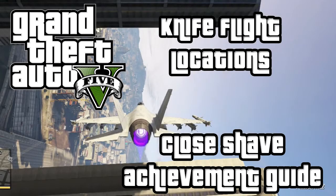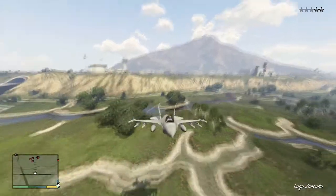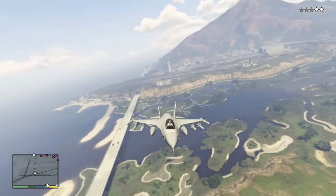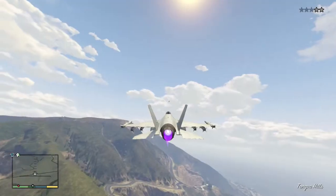Hello everyone and welcome back to another video. This is part two of the Close Shave achievement guide, and we're doing all of the locations for the knife flight challenge, which is to fly between buildings on your side in a jet. The first thing you want to do is grab a jet from Fort Zancudo. Once you've got that, you'll need to fly to these locations and fly through these buildings.